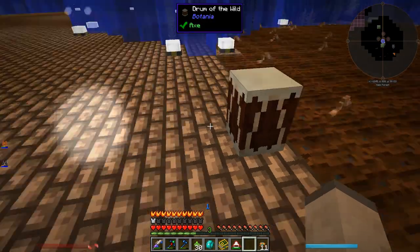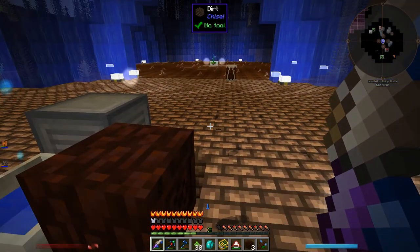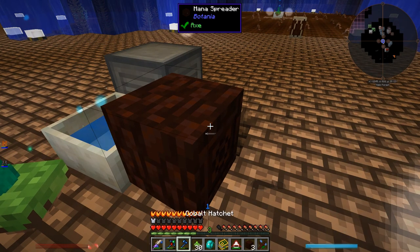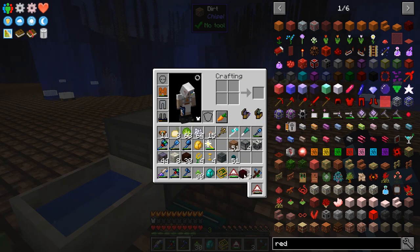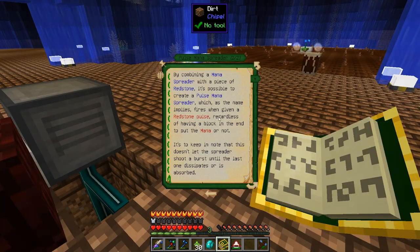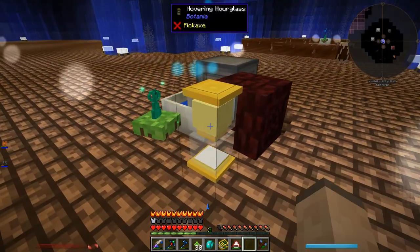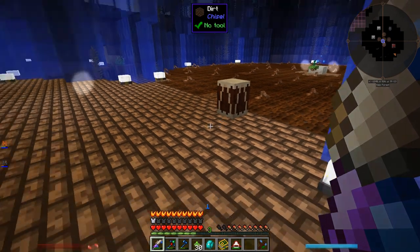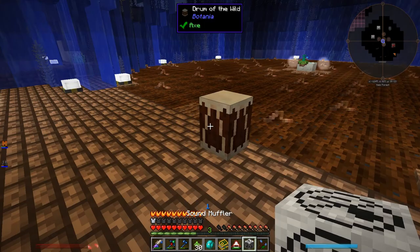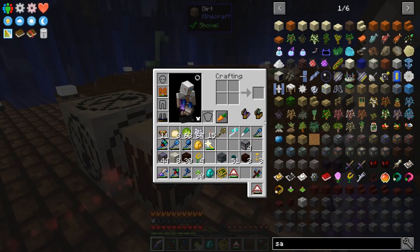I don't know the range on this thing. Since the Drum of the Wild can't store mana, a normal mana spreader won't transmit mana to it — it only transmits to things that can store mana. But you can make a pulse mana spreader by combining a normal mana spreader with redstone, and then it fires a mana burst when given a redstone pulse regardless of whether there's a block at the end to store the mana. So it does need a redstone pulse. I've got some sand — every four seconds I should send a pulse. Oh Christ, that was actually really loud. I'm going to change the sound settings; I think I'll just put a muffler next to it.